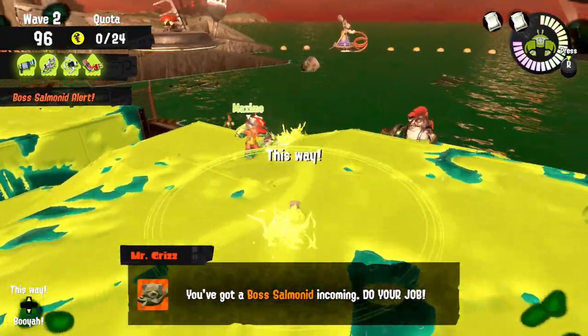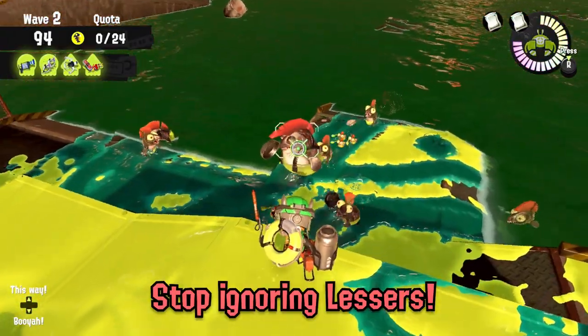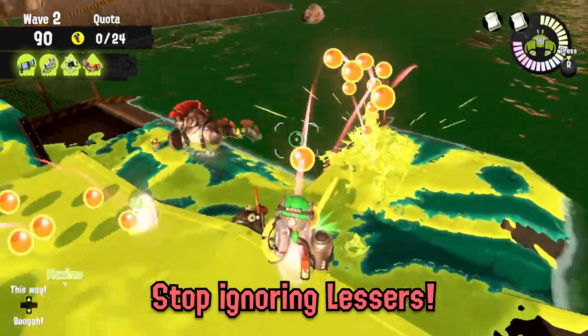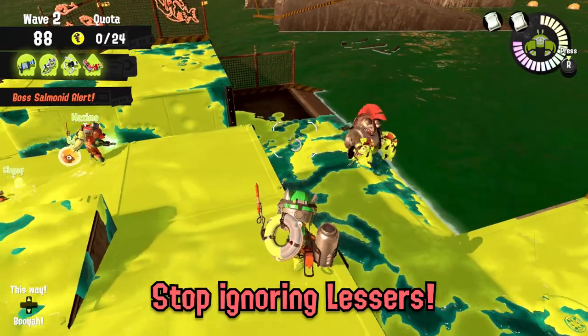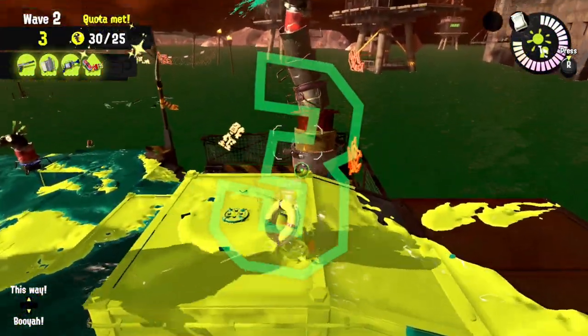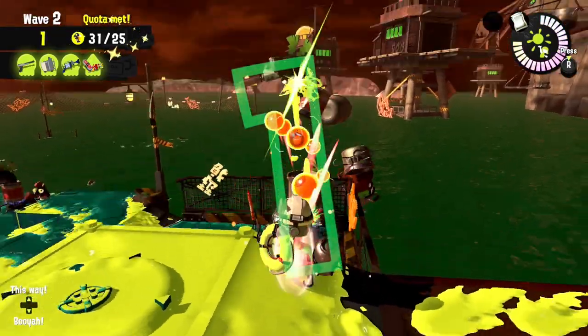A final note for this part is that way too many players are ignoring lesser Salmonids. Shoot them, especially Quahawks. You can't believe how much stress you're removing from other players by getting rid of the high-health Quahawks from the stage. It's night and day difference if you only have to deal with Chums as a weaker weapon.